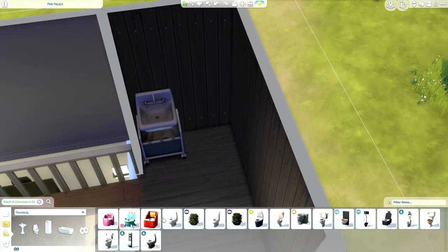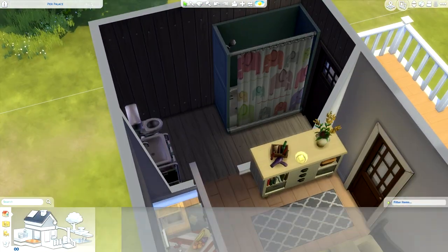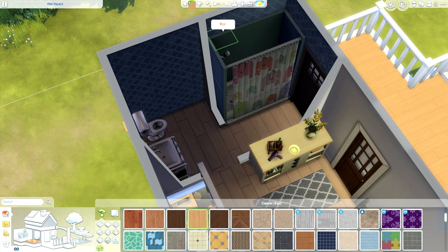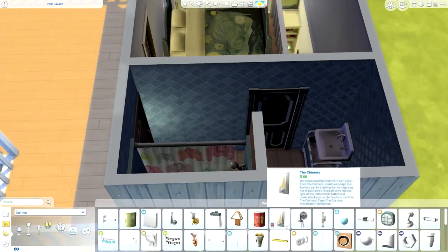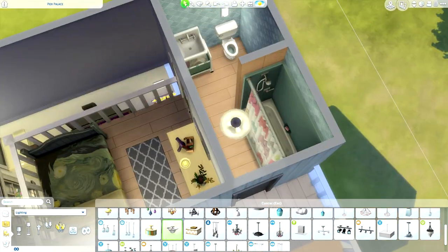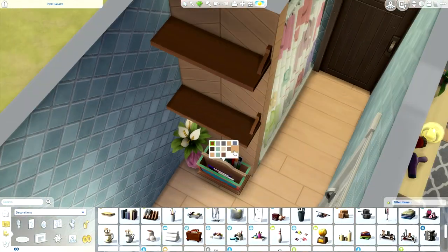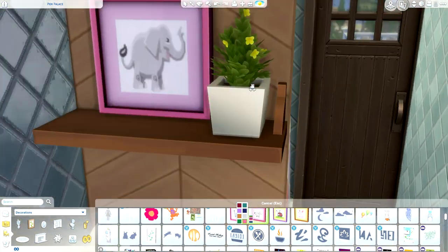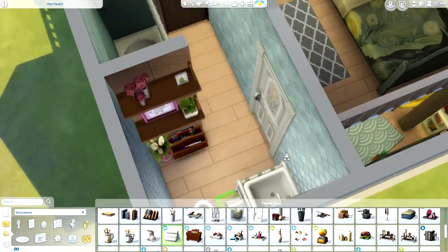I didn't realize I had an outdoor little access there - I thought I could only go into the bathroom via the bedroom. So that's actually kind of handy. But it's still quite a humbug going from downstairs all the way upstairs just to go to the loo. I really like this feature shelf wall that I've placed in here - I think it's really cute - and this wall paneling really matches the floorboards.